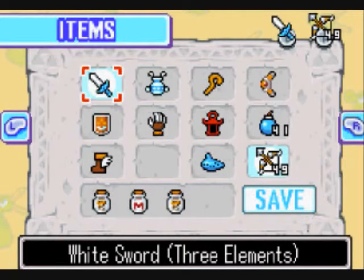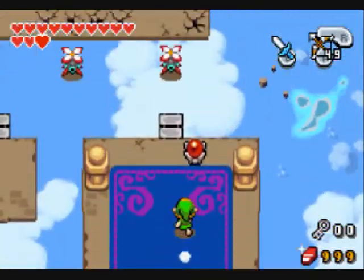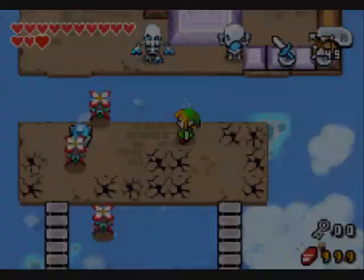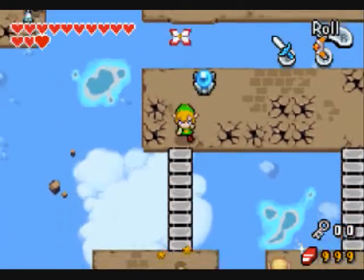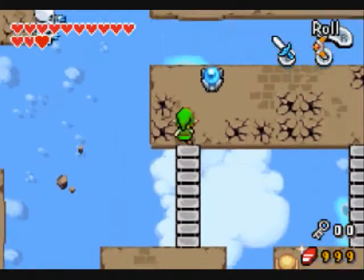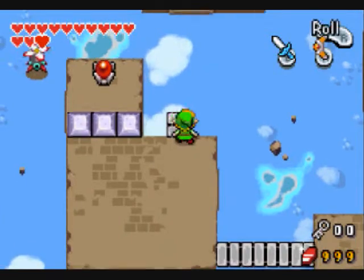We're back with Zelda: The Minish Cap. We've entered the Temple in the Sky and hopefully we'll get through this quickly - though probably not, since each temple takes at least 40 minutes to clear, especially if I want to find pieces of heart. I'm not entirely sure how many there are here, but I do remember getting one from here.